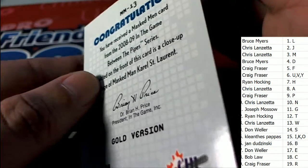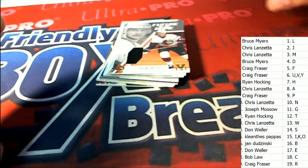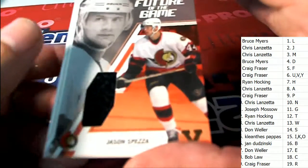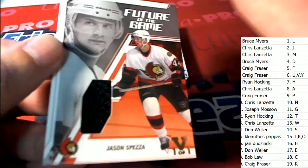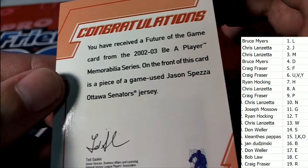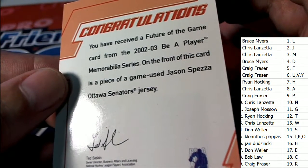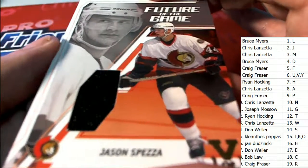0809 — the Game Between the Pipes series, and a lot of these come out of all kinds of different other products. Future of the Game, letter S, Vault 101 stamp — nice one for Don W., comes out of 02-03 Future of the Game.